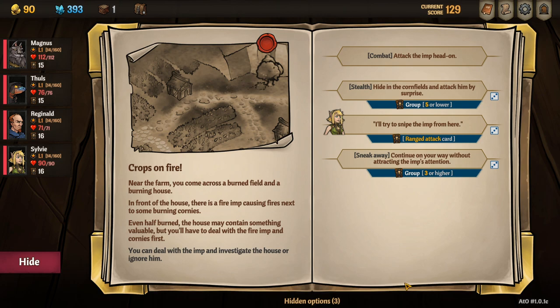Now we have an event: Crops on Fire. Events pop up periodically and we can get various effects. Near a farm, you come across a burned field and a burning house. In front of the house is a fire causing fires next to some burning cornies. Even half burned, the house may contain something valuable, but you'll have to deal with the fire imp and cornies first. We can attack the imp head on, hide in the cornfields and attack by surprise with a stealth roll, or try a Sylvie-specific option where she snipers the imp from range.